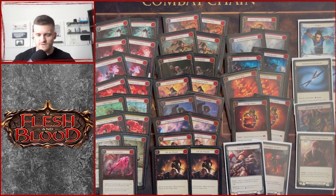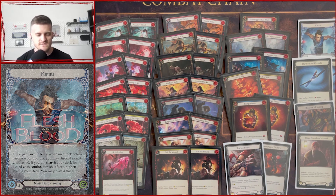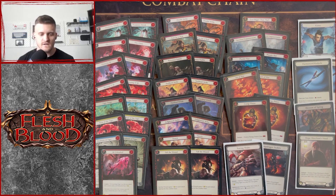Hey everybody, Brendan Patrick from Arsenal Pass here doing a quick deck tech on the Katsu budget Blitz deck I played in our video series for LSS. I've separated this into three groups: the Dynasty Crouching Tiger package, our standard attack action package, and a tech package. This deck is very, very red — more of a cheerios deck — with a lot of zero-cost cards and not pitching much, which is why you see a very low blue count. You won't be swinging Kodachis too often.